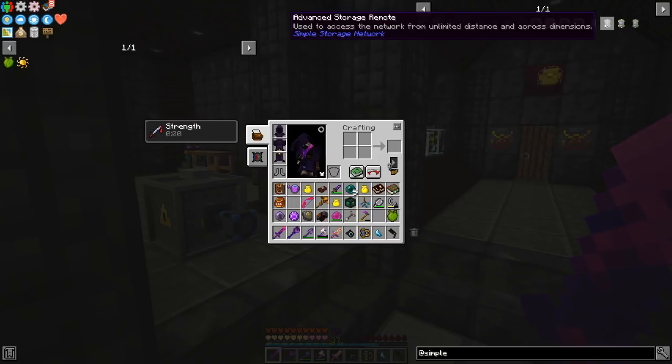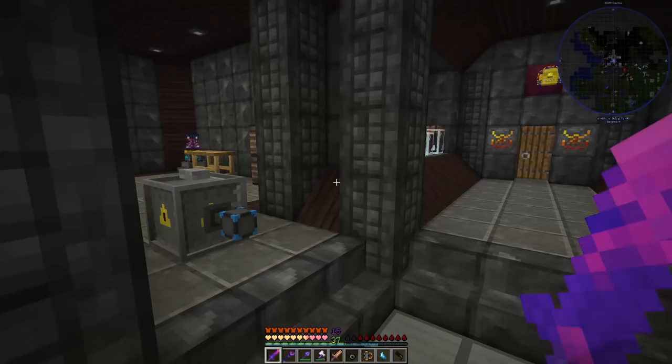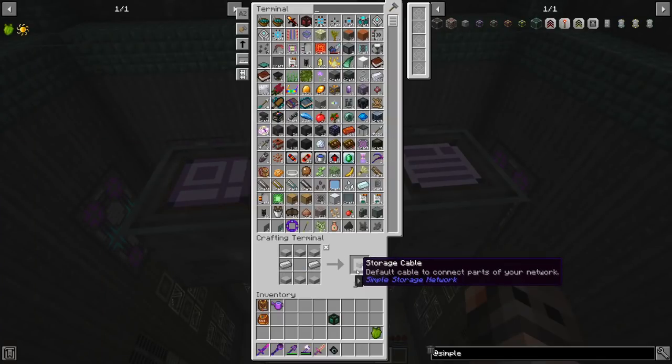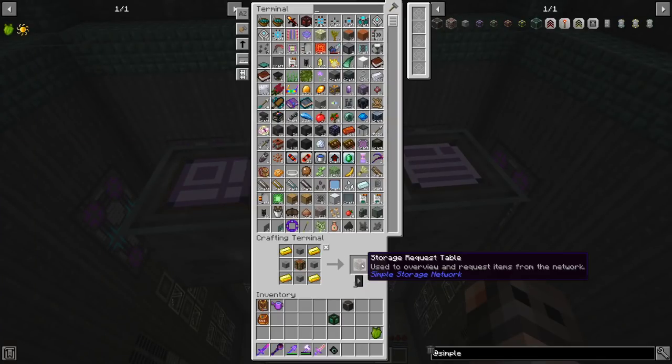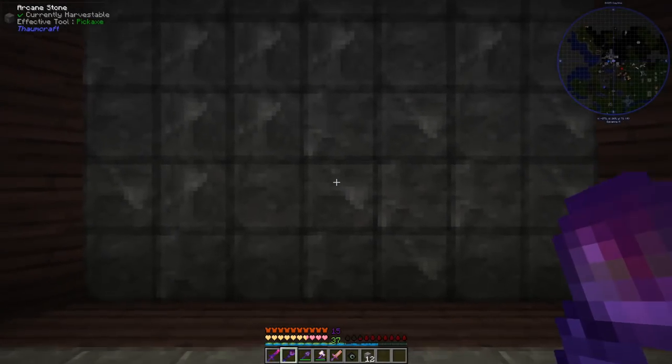The good thing about Simple Storage Networks is that it has a remote which gives you access from unlimited distances and across dimensions. It's expensive because it's going to need a Nether Star, but I think we can afford that. What we're going to need to craft first is some storage cables, the Storage Network Master, the Storage Request Table — which is basically like your terminal — storage link cables, and obviously some chests. This room is chunk loaded so we can put it here.